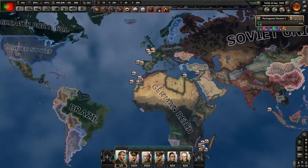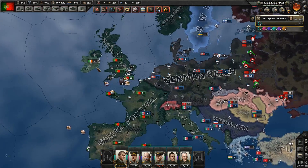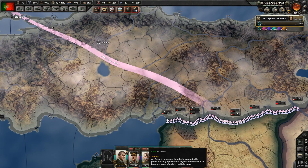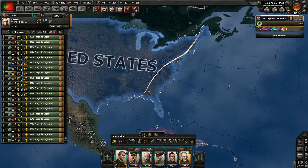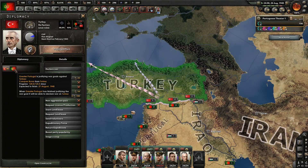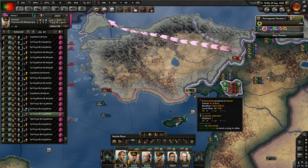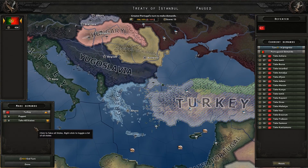Three options now: attack Germany, attack the Soviet Union, or attack everyone else who is not Germany, the Soviet Union, Italy, or Hungary. I'm picking the last option, starting with Turkey. I've deployed more units, assigned coastguards, and started working on attacking Turkey and Yugoslavia. Our war goal against Turkey is complete - let's attack. Let's try to get Istanbul then it's undefended. Hello Turkey, goodbye Turkey.